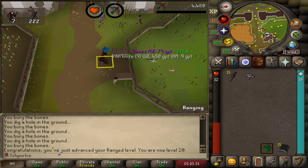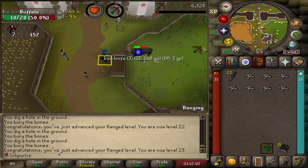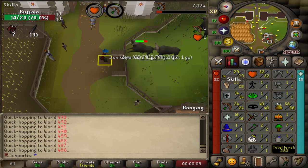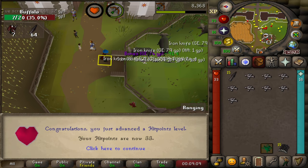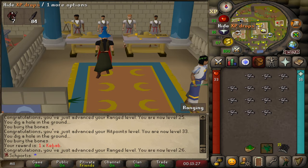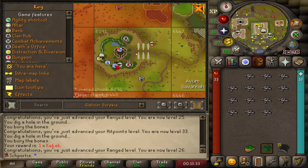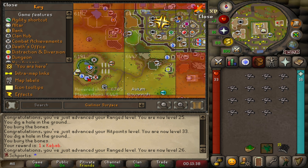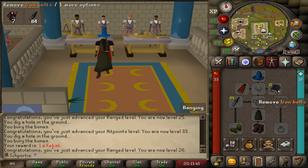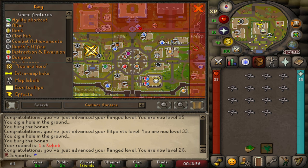Levels 20, 21, 22, 23 ranged — only 3 to go. Level 24, level 25, and 33 hit points. Range level 26 — we should be done with our backlogged skills. We will now wield these iron bolts. Iron bolts equipped! So we should be all set and we'll get back to our current chunk and all the tasks we have in it.